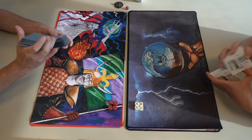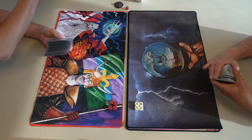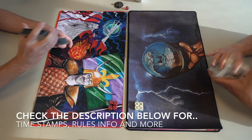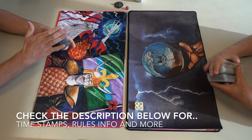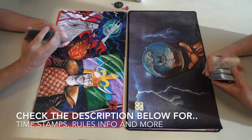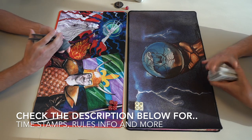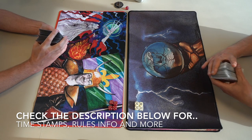Before I jump into the decks, I'd just like to point out that if you want to skip that section and go straight to the action, check the description below. There you'll find several timestamps, and one of those reads 'MTG Games' — click on there to go straight to the games, straight to the action. We are going to start with the deck tech, and I'm going to look at the deck of Erwin first. Let's take a look at his black and red brew.